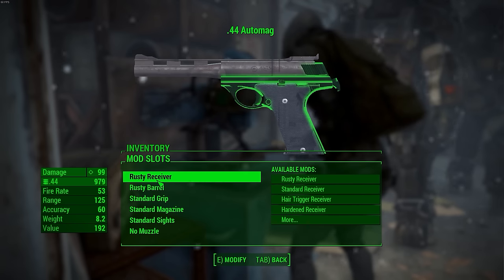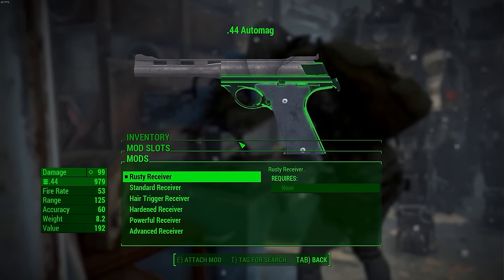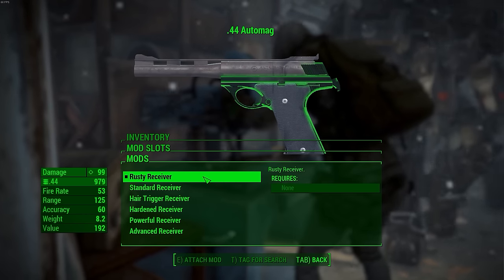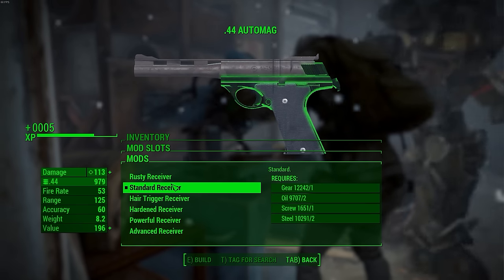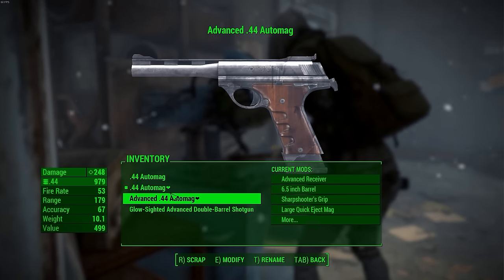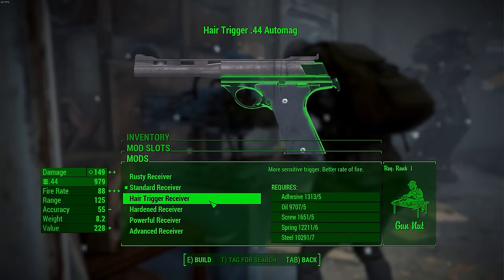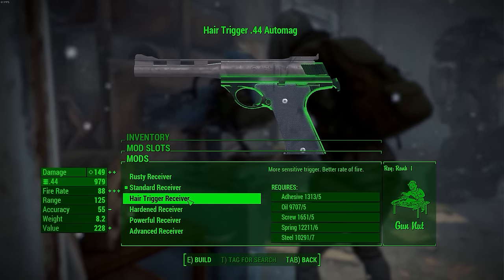In the weapon workbench, you do have quite a few different options. First and foremost, you have the rusty receiver — that's what it comes with — but as you move forward, you get all these other receivers which look much nicer. The receiver is actually the receiver, not the barrel, so you can change the rusty barrel when you get to the barrel section. You have a hair trigger, a hardened one, a powerful one, et cetera.